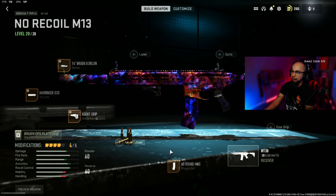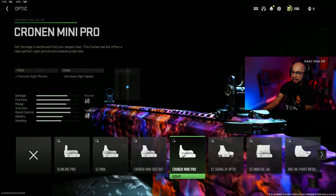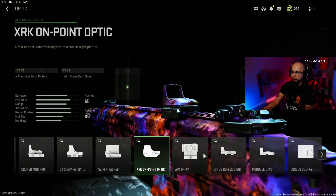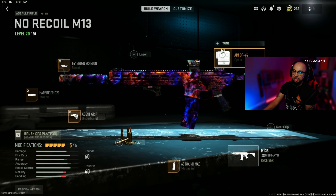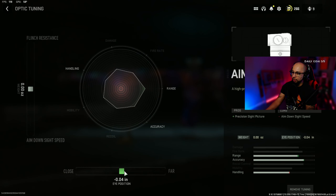Get the 60-round mag, and use the Aim OP sight or any sight you like. The Aim OP feels like it has no visual recoil at all. Bump up the far setting and leave the near neutral for flinch resistance and aim-down-sight speed.